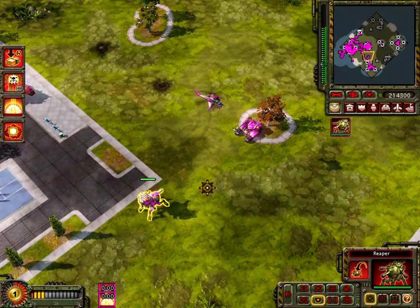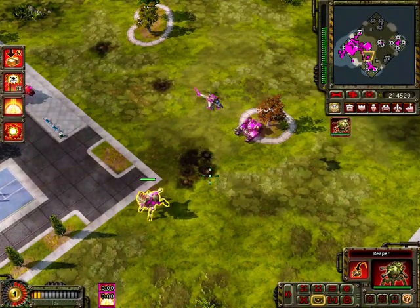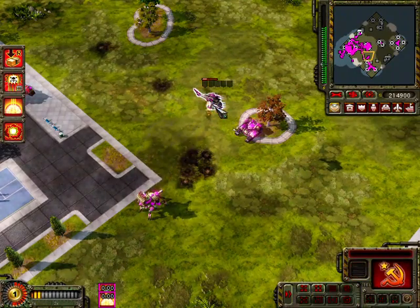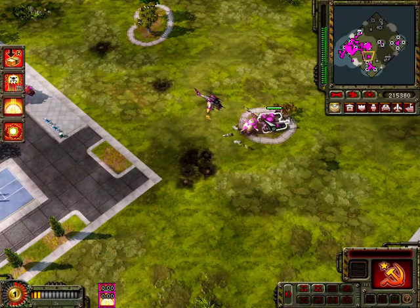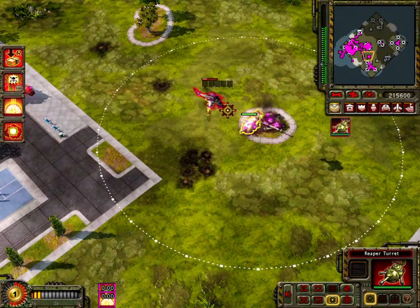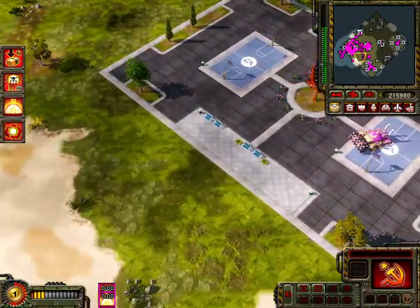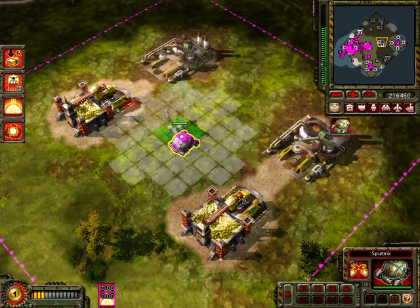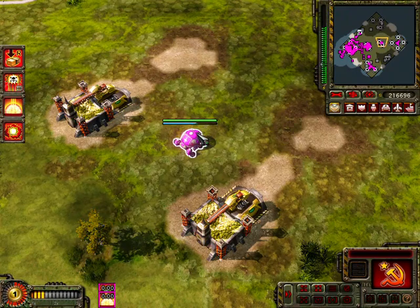This is the Reaper — a tier 2 unit with anti-ground and anti-air capabilities. Its turret can destroy both ground and air targets while still on the ground. And this is the Sputnik, which we already discussed — it can deploy to create an Outpost, letting you build in areas you couldn't build in before.